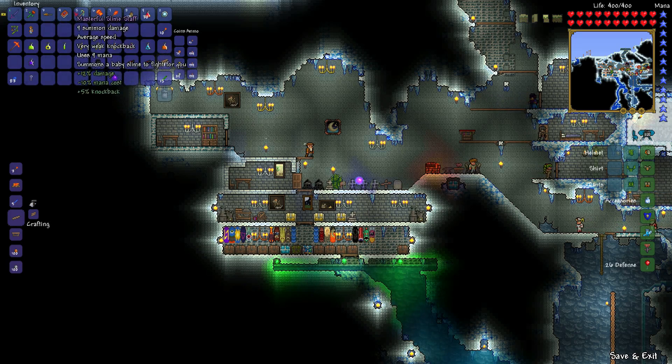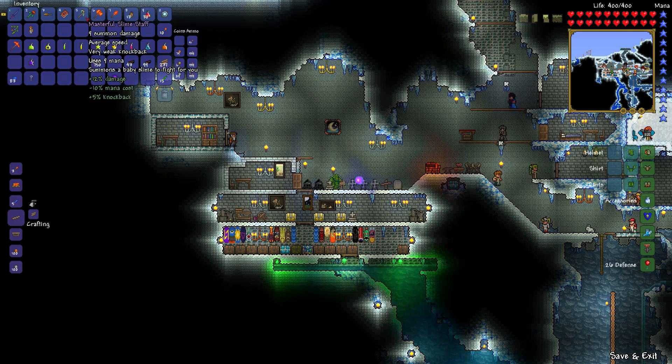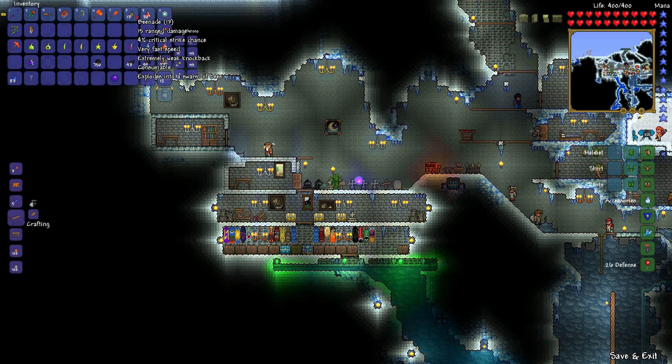And then we've got our Water Bolt, and this is probably what we're going to be using a lot, because of its rebounding properties and how it will just tear through something and do continual damage as it goes through the enemy. We've also got our Slimer here — he'll just sit there and hopefully attack the heck out of the Wall of Flesh as we're running for our lives. And we've got the Bee Nades just for the heck of it — 15 damage, extremely weak, consumable, explodes into a swarm of bees. I'm hoping that swarm will actually do some damage.